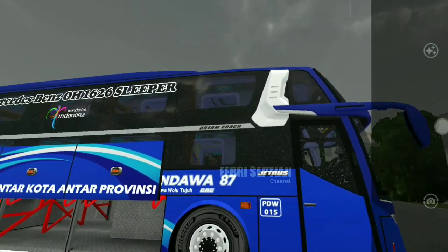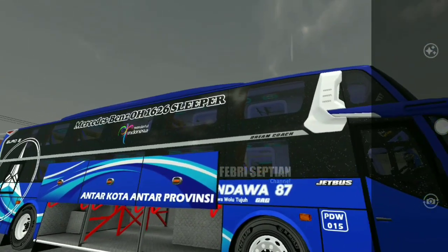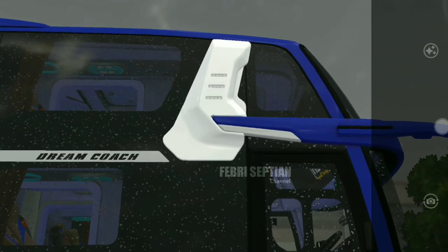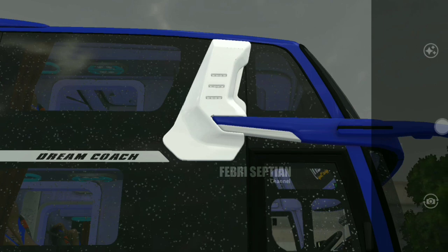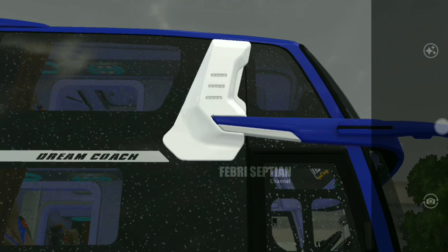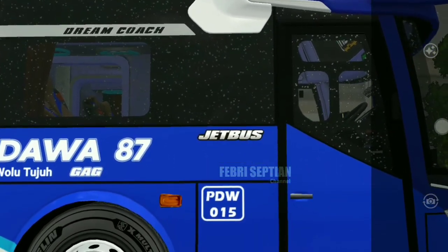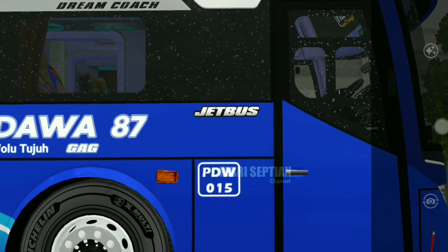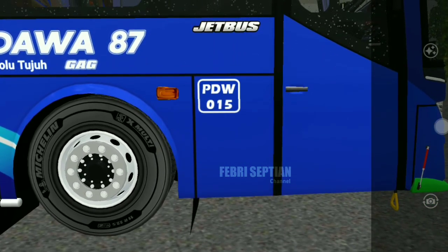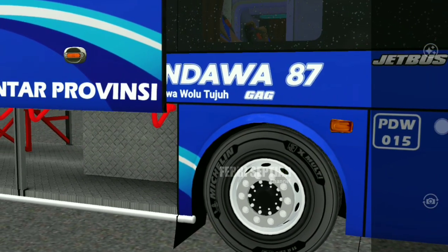Untuk bagian samping sangat keren sekali, dan bagasinya sudah bisa dibuka. Dari depan ada selendang atau pilar B yang berciri khas dari Dream Coach, di-custom sesuai busnya. Di belakangnya ada tulisan Dream Coach yang keren, lalu tulisan Jetboost karena bodi ini dari Adobutro. Di bawahnya ada PDW 015, tulisan Tanda W87, dan Tanda W87 GAG.